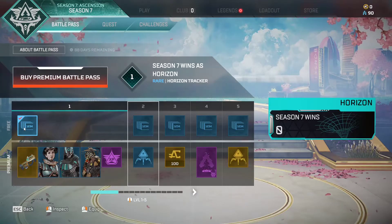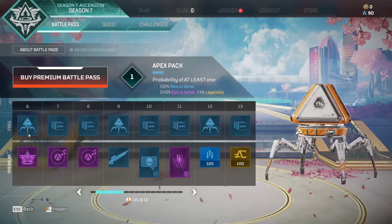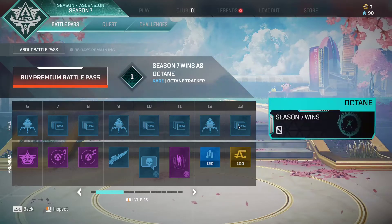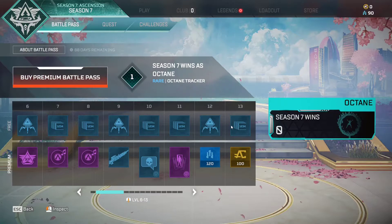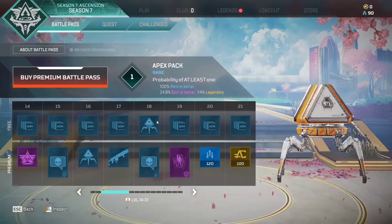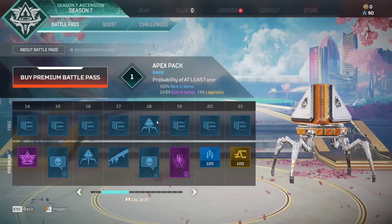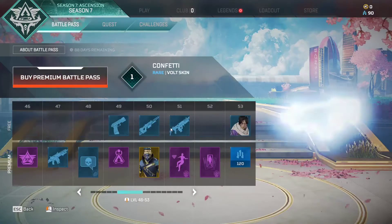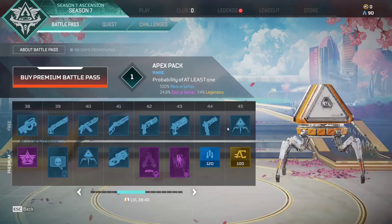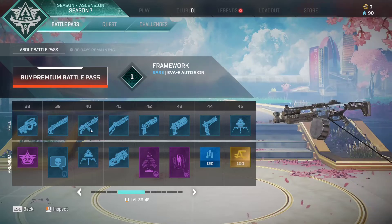Let's get straight into the battle pass. I'm going to go through the normal one first and then the premium. In the normal pass you've got a Horizon thing, all your Apex packs, kill banners and win banners. Quite a few Apex packs - the chance is normally 7.4% legendary but rare or better. Towards the end you get a lot of skins - until level 38 upwards they're not that great but they're still skins.